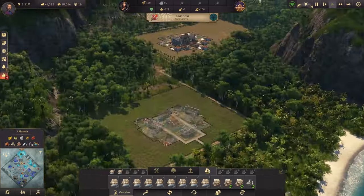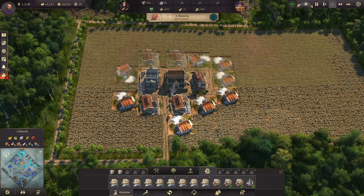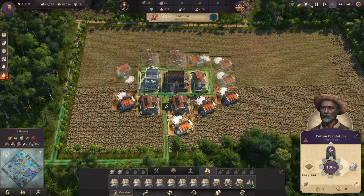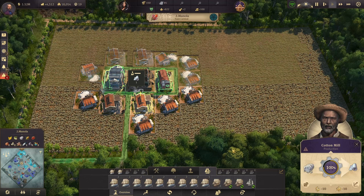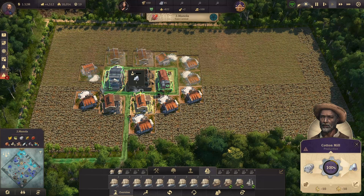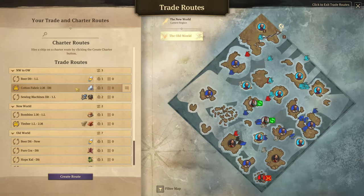Back on Manola, we have a large cotton production layout — a cotton plantation feeding a cotton mill to produce cotton fabric. This cotton fabric is destined for the old world, specifically for the fur coats that artisans need to advance to engineers.